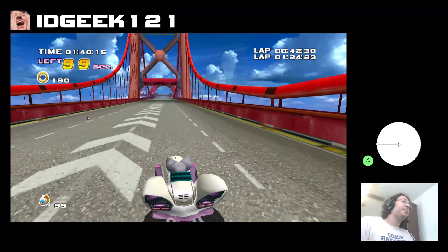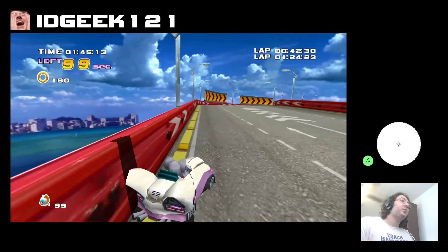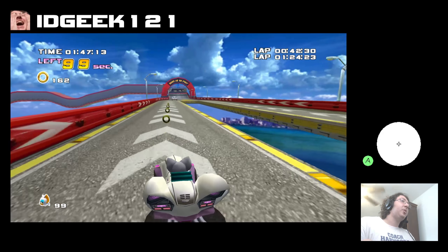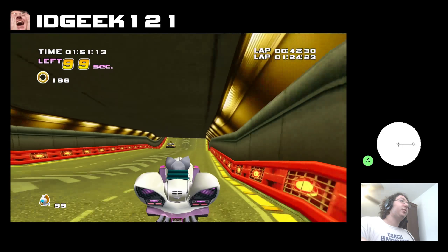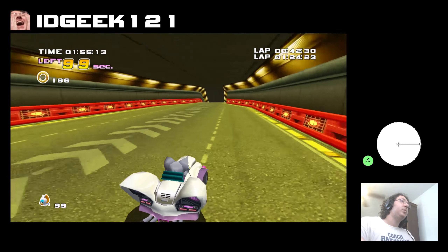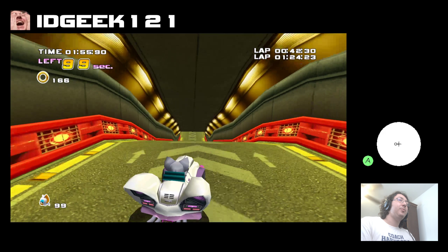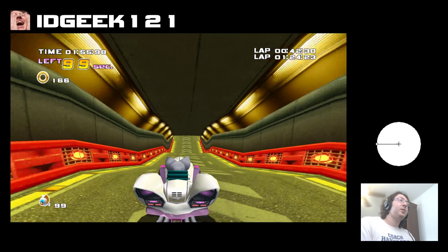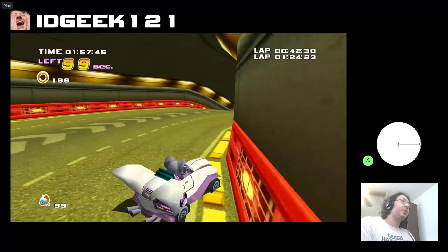Right now we're at 10 boost points. We're going to grab all these rings — that puts us at 16. We're going to have to go around that white car, it's just right in the way. This is going to be the last of the things where you have to let go of A, so we'll show that off really quick. We just let go for a really short amount of time so we hit the downhill there.